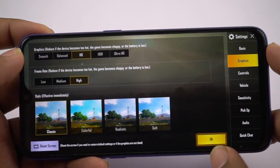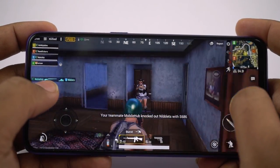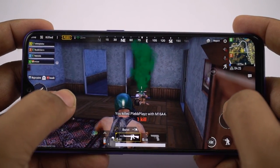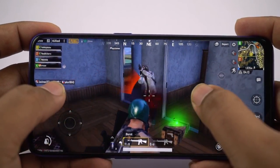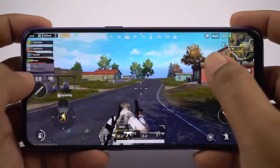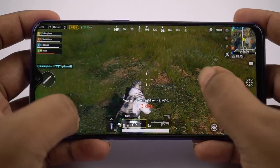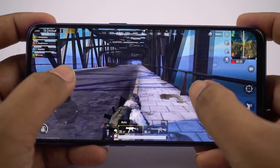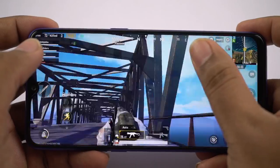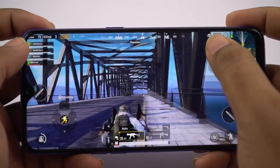By the way, I've set the graphics settings to HD at high frame rate, so let's see how it performs. As you can see there's a slight bit of lag, but that's not a problem — the entire game is still playable and the visuals are also looking pretty great. I'm a complete beginner in this game, so if you want a much smoother experience, you can always reduce the graphics settings. As for me, HD at high frame rate doesn't seem to be having any problem.